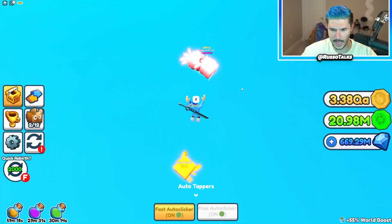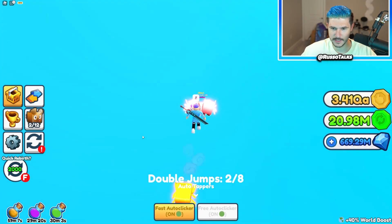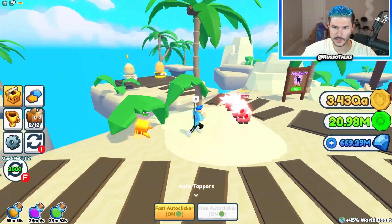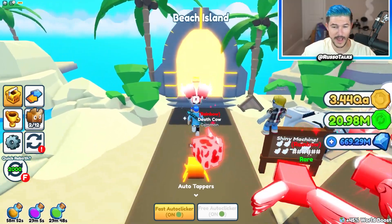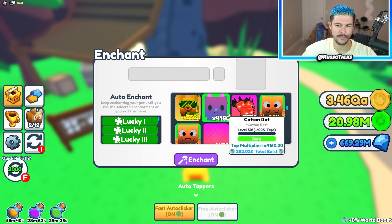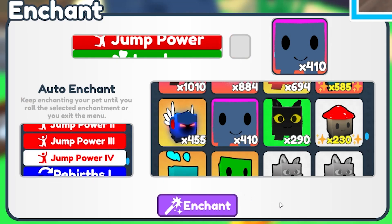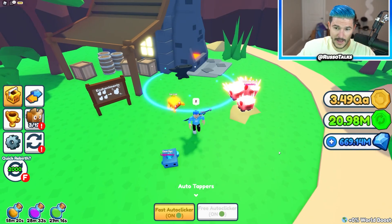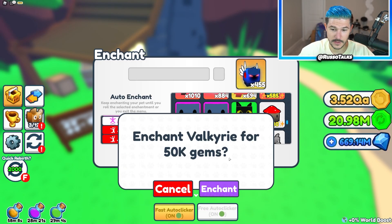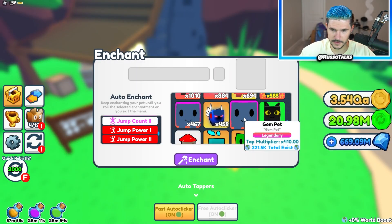So it might be possible. Let's go back and enchant real quick so we can get a few more pets with jumps, then we should be able to do it easily. I kind of like that with the jump enchants — you can get more of them with bad pets. You can take low tier pets and get higher jumps. If I get jump power four on this guy — or even three — that's a win. I got jump power two, so that's plus four jump power. Now let's take this Valkyrie and do jump count. They used to have jump count up to like five but changed it because it was too OP. Jump power three on that — I did not expect that.